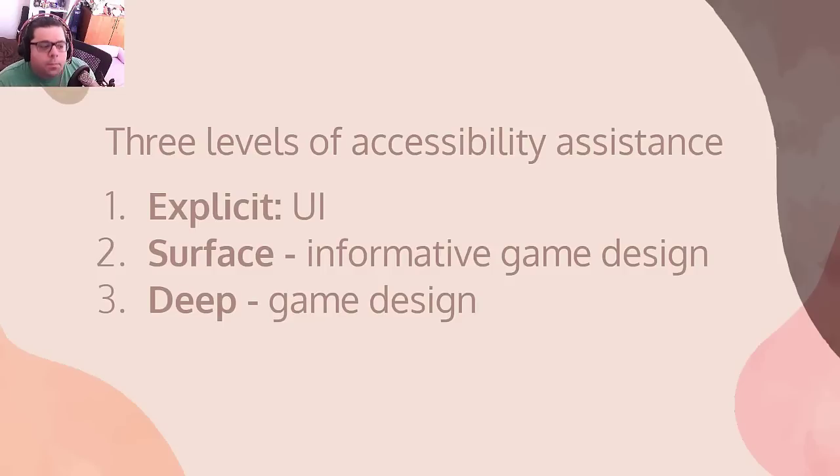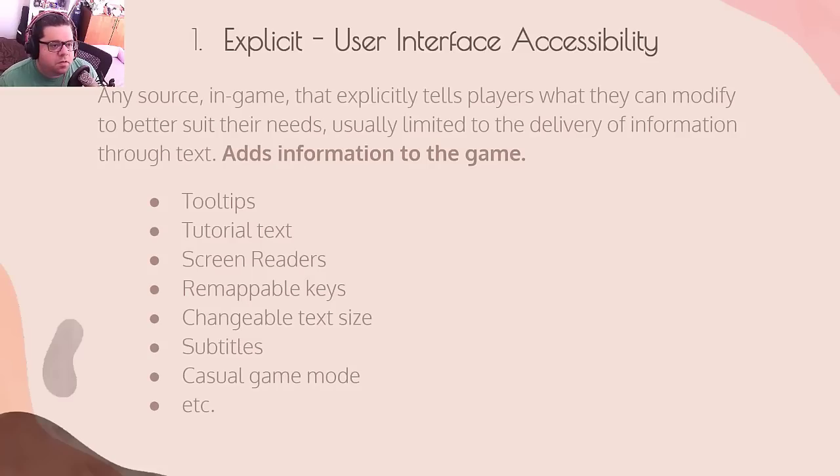Number two is surface level — informative game design — meaning something natural to your game world that tells a disabled player what they might want to do, without doing it through UI or outside-the-game means. The third is deep game design, meaning every tool the player needs to succeed is a core part of the game itself. That's pretty rare. Explicit accessibility adds information. Surface level accessibility changes the game world.